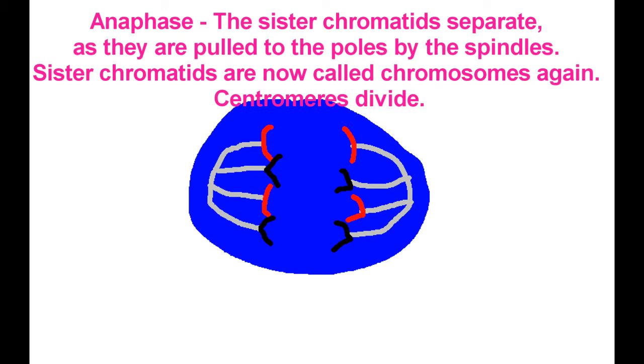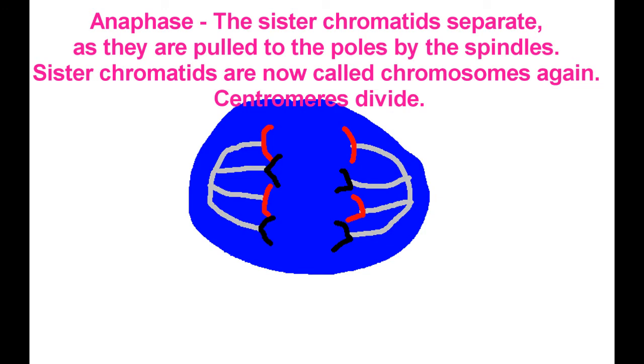The spindles pull, and anaphase is time to shine. Chromosomes leave their sisters — they're no longer combined. Then in telophase, the spindles vanish from the cell — they're temporarily banished.